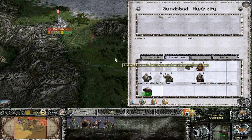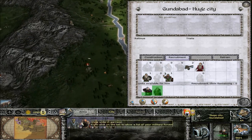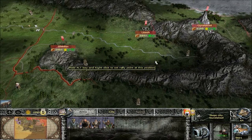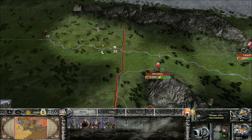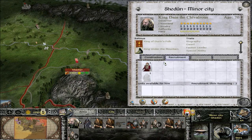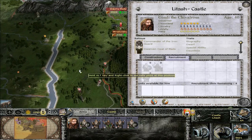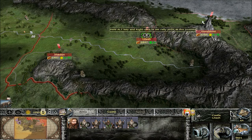Up here in Gundabad, let's get a spy here. That way we can send him down to the south too. Before we get too hasty, let's take a quick look off to the west. Don't see any troops coming back from that way, and I don't think we can recruit anything out here either. So I think we're just going to hold off for now and reinforce as much as we can over here.